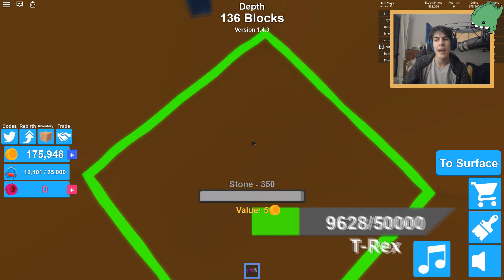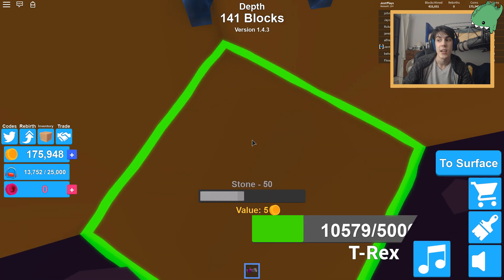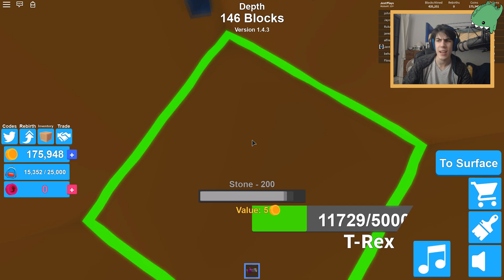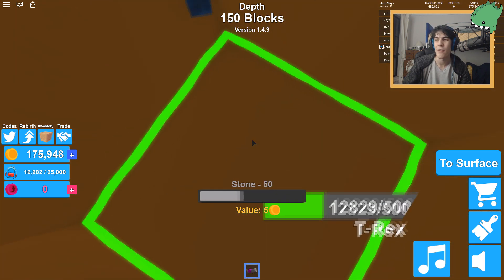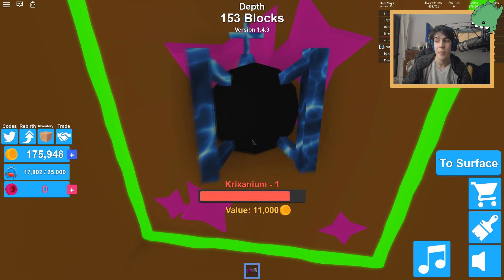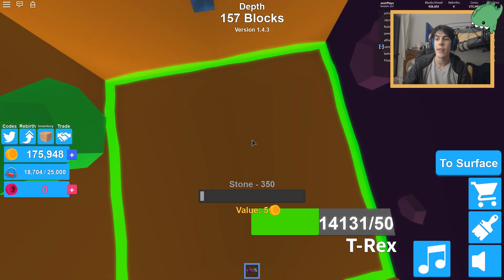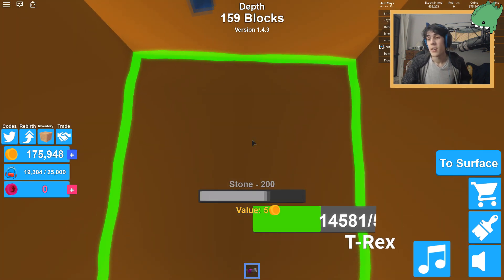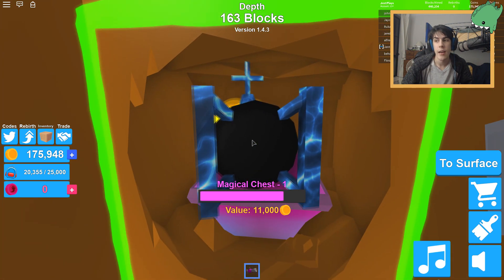We're so far down that stone is brown — I don't know why, maybe it's filled with poop, but whatever, let's just keep digging. We're 15,000 blocks into my 25,000-block backpack and I haven't run into many cool materials yet. Crixanium — I'll grab that because it's worth 11,000 and that's a lot. I used to struggle to get anywhere near 11,000 in an entire mining session, and now it's one block worth 11,000 dollars. It feels good progressing in this game.